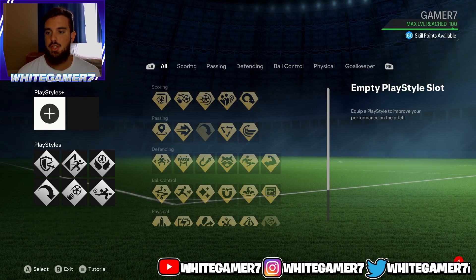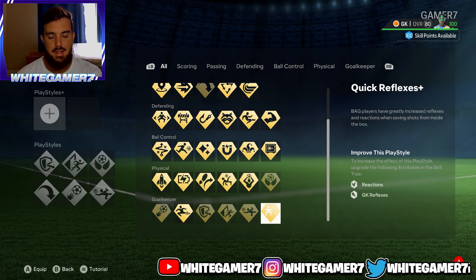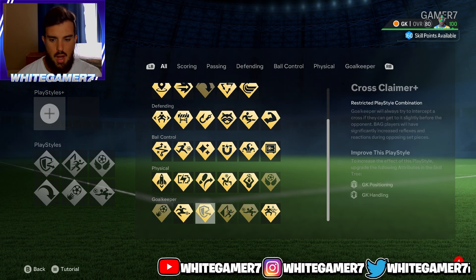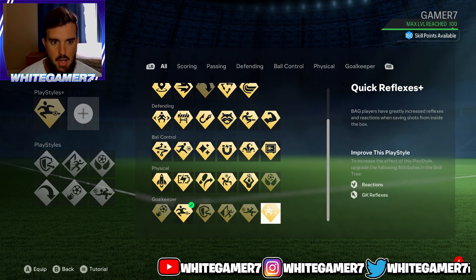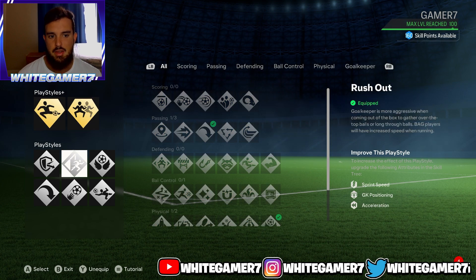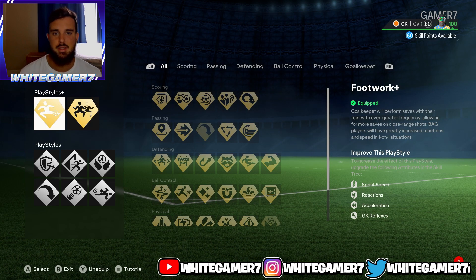Once you get to level 25 you will have your first slot unlock. Quick reflexes is one of the last ones you get, but I highly recommend having it as soon as you unlock it. The first one you get for goalkeeper might be the cross claimer, so go with that. Once you get to higher levels, go with footwork plus and quick reflex plus. Eventually at high levels, have your play style plus be quick reflexes and footwork, and everything else as regular play styles.